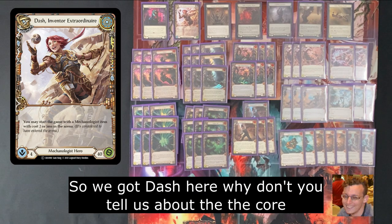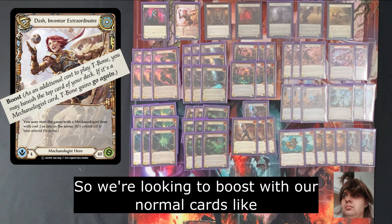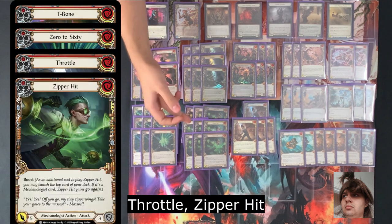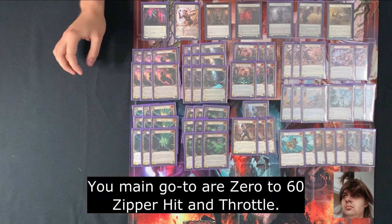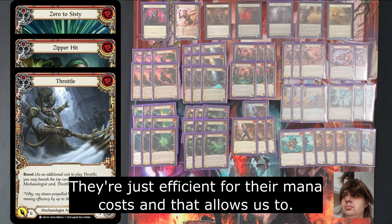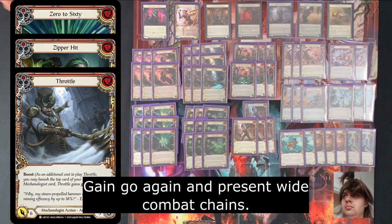Alright, so we got Dash here. Why don't you tell us about the core? So the core of the deck is a boost deck. We're looking to boost with our normal cards like T-Bone, 0-60, Throttle, Zipper Hit. Also got High Speed Impact and Combustible Courier. Your main go-to's are 0-60, Zipper Hit and Throttle. They're just efficient for their mana cost, and that allows us to go again and present wide combat chains.